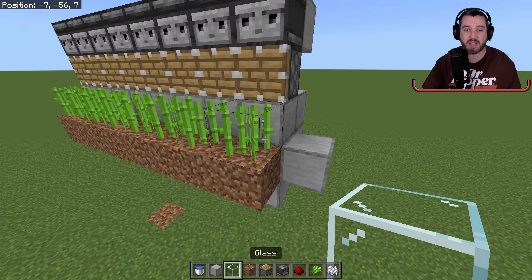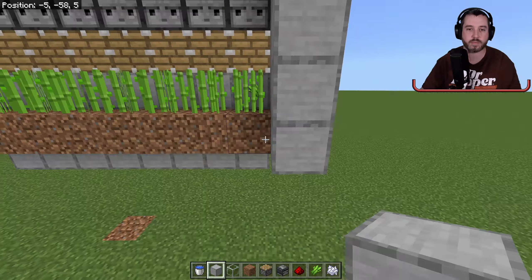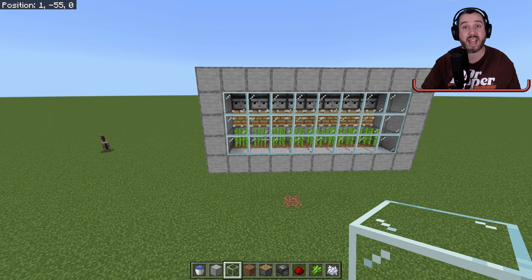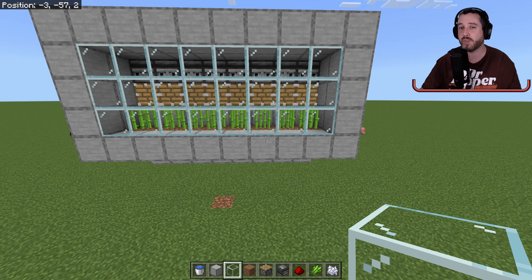Now we do need to keep our sugarcane contained, so we'll cage everything in and put some glass here. This would look great inset into some type of a wall or a cave. Basically the system is really just made to go inside your main base area for when you need some type of sugarcane production all the time, but you never really need a ton of it.